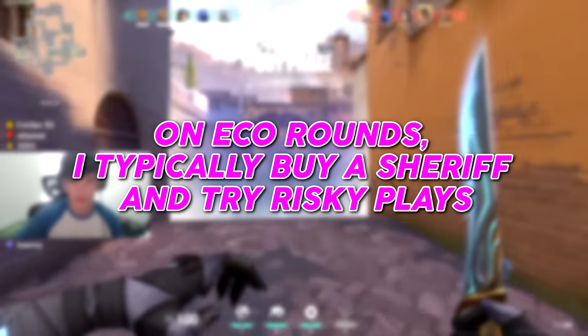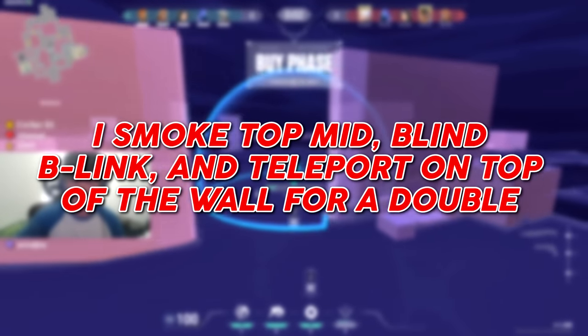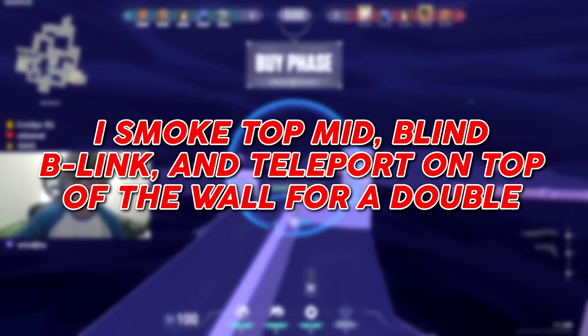On eco rounds, I typically like to buy a Sheriff and try risky plays. I smoke top mid, blind B link, and teleport on top of the wall for a double kill.